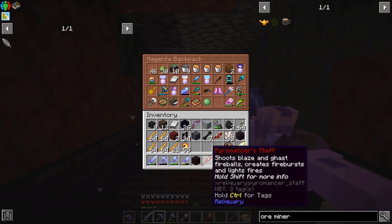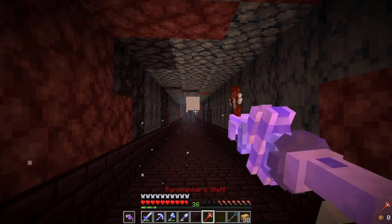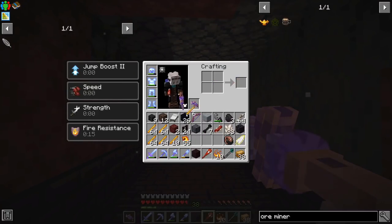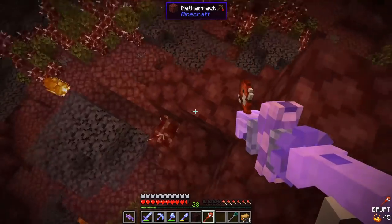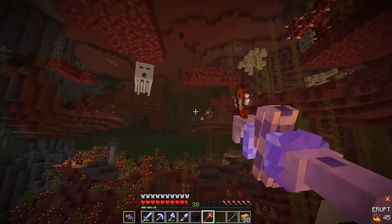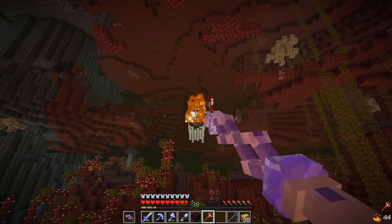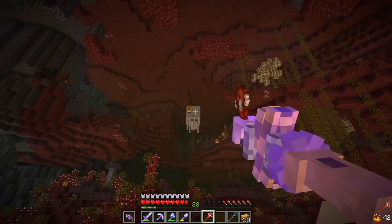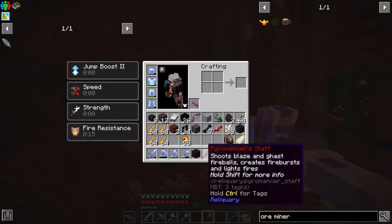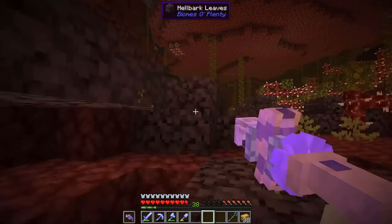Now that we have blaze hearts we can try out the pyromancer staff, which I think needed blaze powder. So we'll take like five of these, turn them into powder, and see how this works. I know we can click on the ground to use it like a flint and steel. There we go! Got him! That's pretty cool — I think that'll actually be pretty useful for the end in case we run out of arrows.